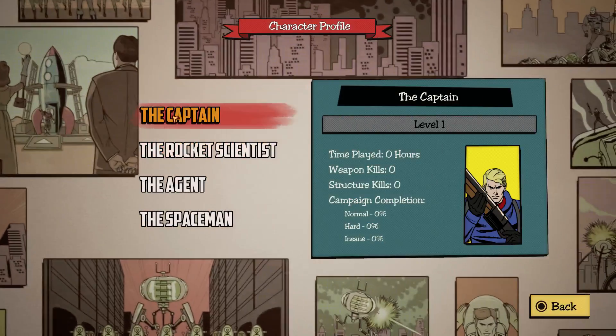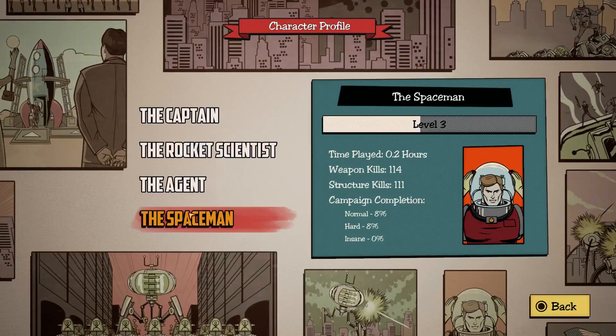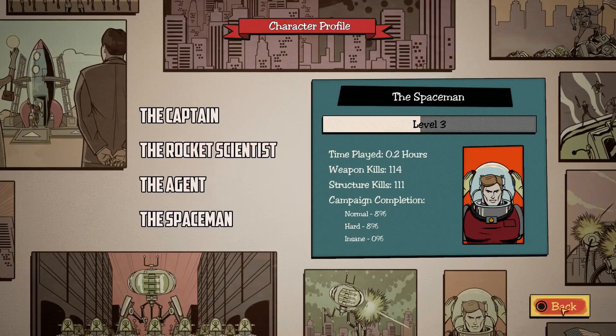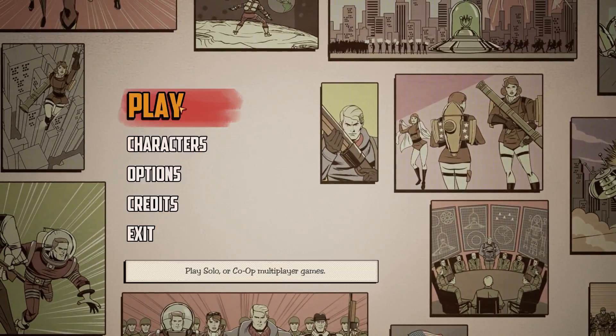If you want to take a look at the characters, here are your four characters: the captain, the rocket scientist, the agent, and the spaceman, who I've already put a little bit of time into — he's level 3. These guys level up, they unlock new abilities, new weapons, new structures, and it allows you to beat levels you previously wouldn't be able to beat. Very cool.